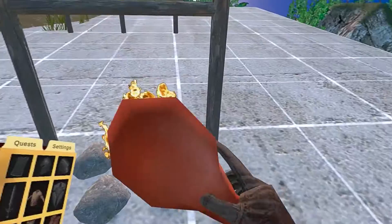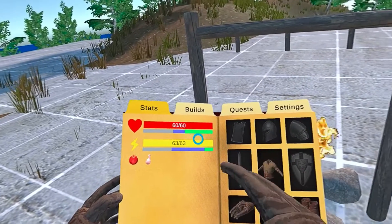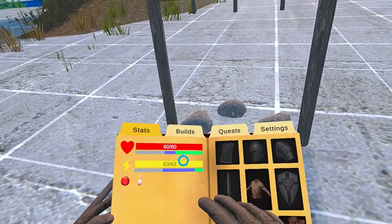It's cooked, let's test it out. As you can see it gives a lot more HP than stamina. When you mix together vegetables and meat there's quite a good proportion of HP and stamina.